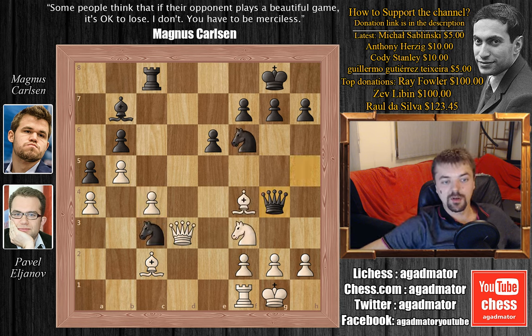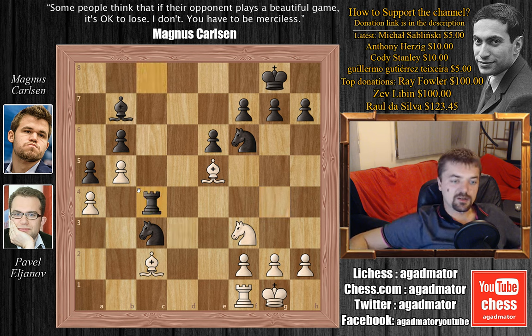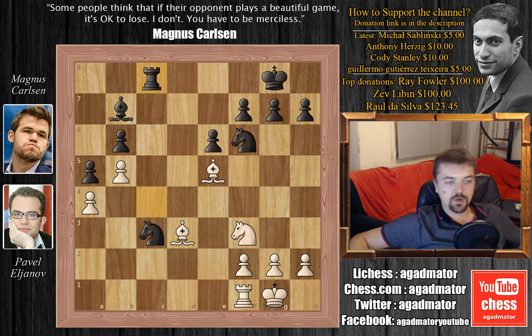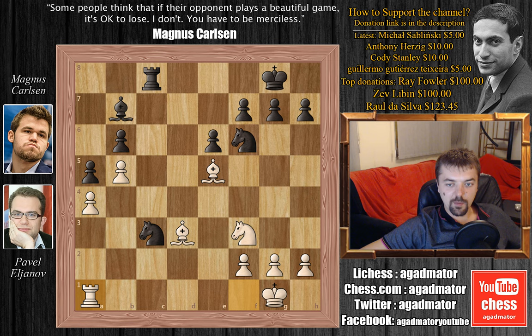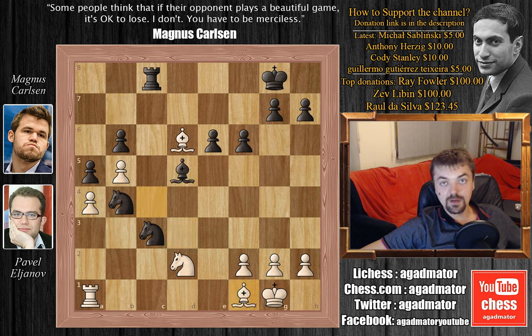After Queen to G4, Eljanov decided to give up a pawn in a different way — he played Bishop to E5 immediately, and Carlsen captures: Queen captures on C4, Queen captures on C4, Rook captures on C4. Now Carlsen is attacking the A4 pawn twice. We have Bishop to D3 attacking the Rook, Rook goes to C8 — the Rook cannot capture as the Knight would be hanging on C3. Rook to A1 adding more defense to A4, Knight F to D5, Knight to D2, and now F6 kicking the Bishop away from E5. Bishop to D6, Knight to B4 attacking the Bishop on D3, Bishop to C4, and now Bishop to D5 offering the exchange of Bishops. We have Bishop to F1 by Eljanov.